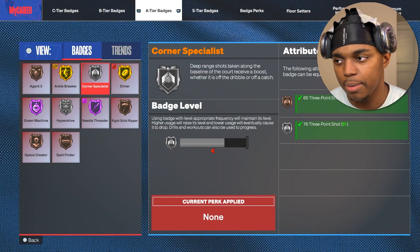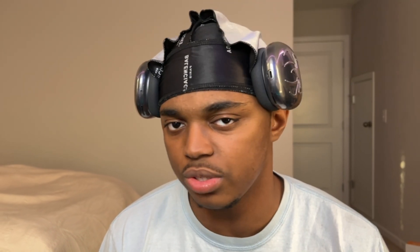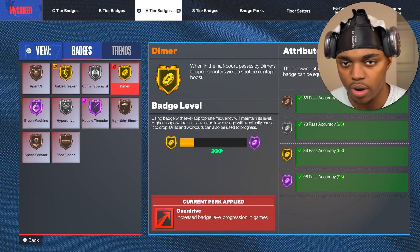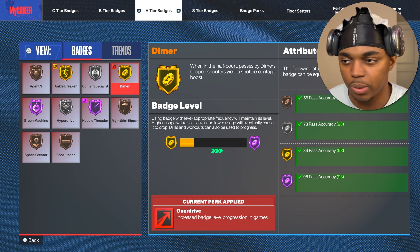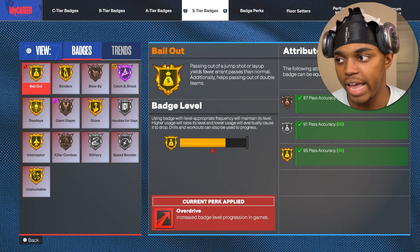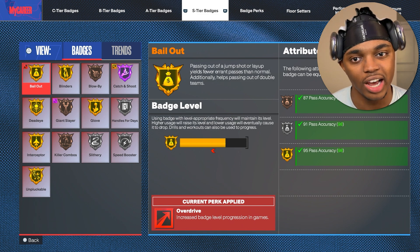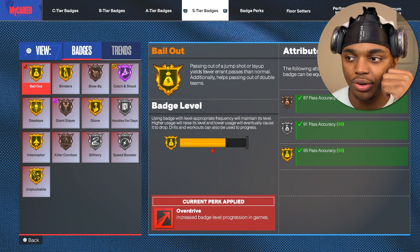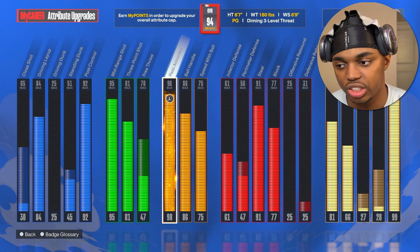Don't worry about Needle Threader. Dimer in this game — people are able to shoot from the other 3-point line with a 76 3-ball and no takeover. You don't need Dimer at all. Bronze is perfect. Mine dropped from Hall of Fame to gold because I was playing the 1s court, but it's almost another pointless badge. Bailout is probably the only badge that is actually good among all the passing badges. You only need bronze — I probably do one bailout pass every 4 games. If you just play smart, you're not going to be throwing bailout passes. It's not like how it used to be in previous 2Ks. Wasting this many attribute points on high pass accuracy is just not worth it.